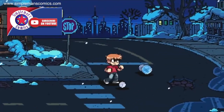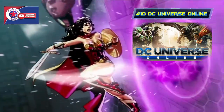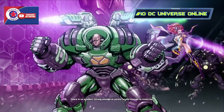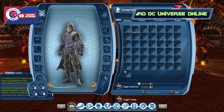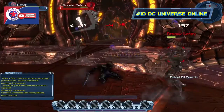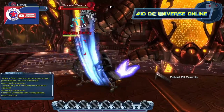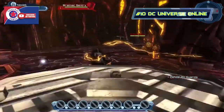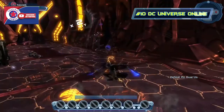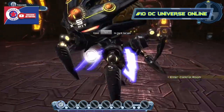Coming in at number 10 on the list is DC Universe Online, or DCUO. It's a free-to-play action massive multiplayer online game set in the DC Universe, developed by Daybreak Game Company. The player creates a new original character and interacts with heroes and villains of DC Comics. Players choose their faction — hero or villain. It originally came out in 2011 on PlayStation 3 and Microsoft Windows, then PlayStation 4 in 2013, and Xbox One in April 2016. You build your own character and fight alongside DC characters — it's an awesome game with great missions and constant updates.